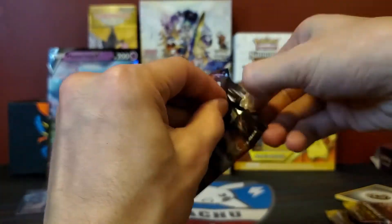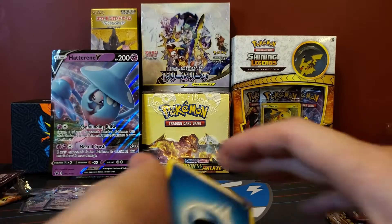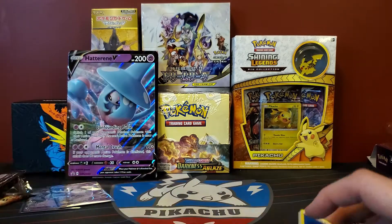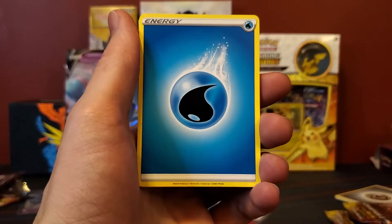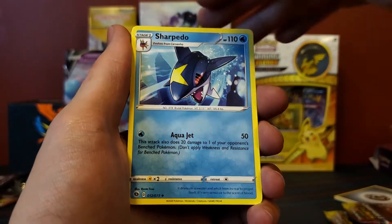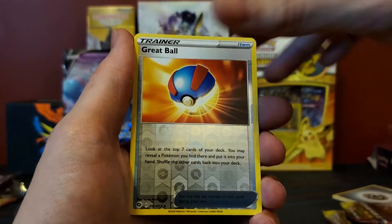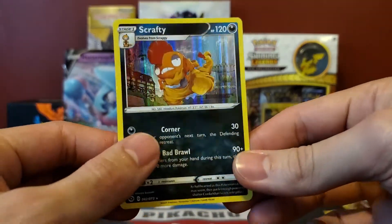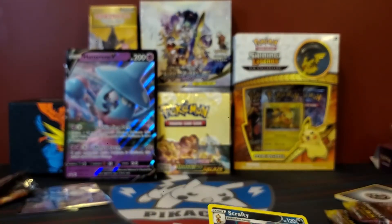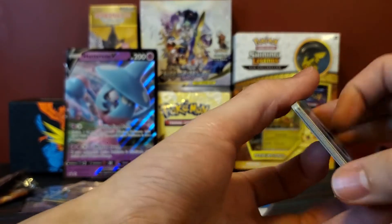Pack number two. As you guys notice, I have some Japanese booster boxes back here — the Dream League and the Sun and Moon Tag Team — which I'll be saving to open sometime in the future. I'm really excited to open those; they have some really cool cards. Pack two with a Water Energy: Team Yell Grunt, Beattie, Sharpedo, Full Heel, Purloin, Kakuna, Trubbish, Hatina, Great Ball, and a Scrafty. I have quite a few of these Scrafties. Sorry if I'm going through quick — it's mostly because I've seen these cards quite a few times from Champion's Path.